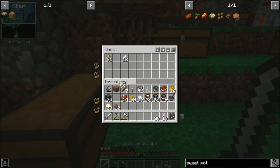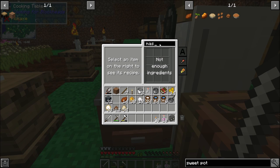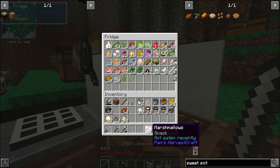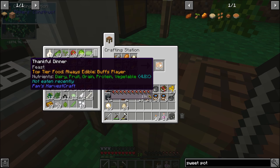Marshmallows are made with honey or sugar, egg, and water — got 30 of those. Sweet potato pie: there's 12 of them. What am I missing? The ground cinnamon. Drop that in there and finally our food is done! We have Thankful Dinners. It's a feast — top tier food, always edible, gives Resistance 3 and Strength 3 for three minutes. Pretty powerful, and it's 4.8% on all nutrient groups with pretty much full hunger.